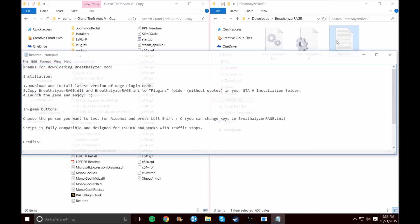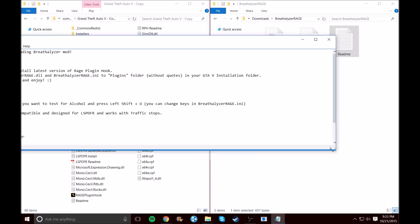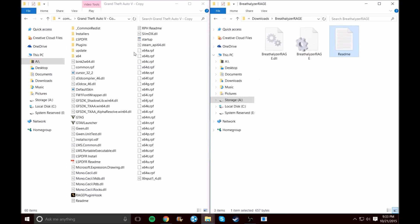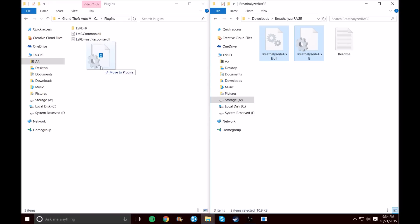Don't stack all these mods at the same time, because your game would probably crash and you won't know which mod caused it. Instead, let's click on the readme and do what the name tells you — read it. It says download and install the latest Rage Plugin Hook, which we did. Then you put the INI and the DLL into the Plugins folder — let's go ahead and do that. Open the Plugins folder.